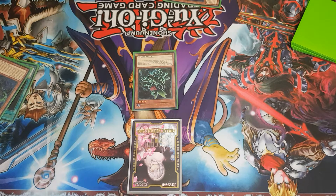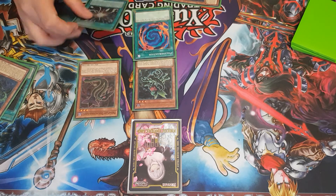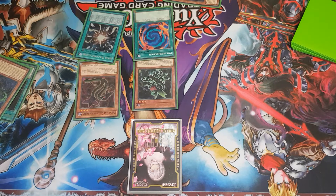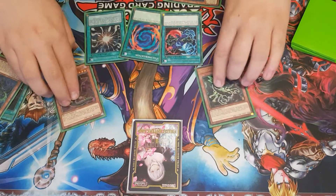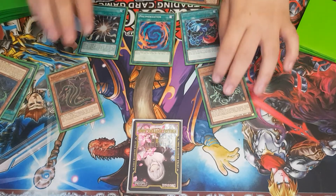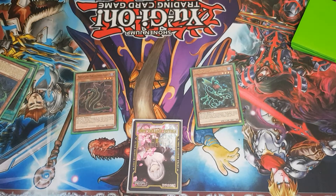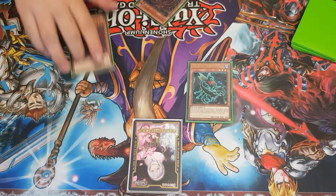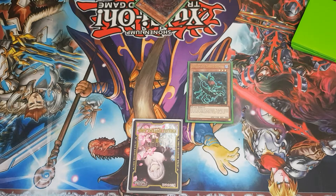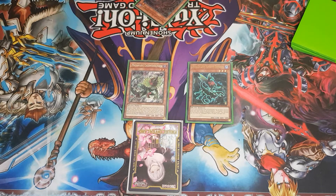You'll instantly be able to use Scorpio's effect to discard the Hydra to the graveyard, which starts your Predator Plant play. The go-to move is to summon Darlingtonia Cobra to search any number of your polymerization or fusion spells — Super Polymerization, Poly, and Predator Prime Fusion. You can also summon Sundew from the deck, and if your opponent has predator counters on their monsters, you can fuse off with them into any fusion monster you want.